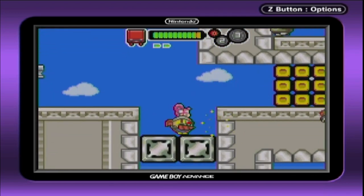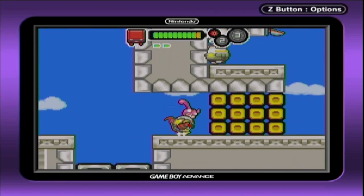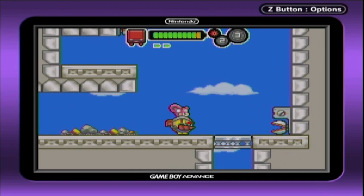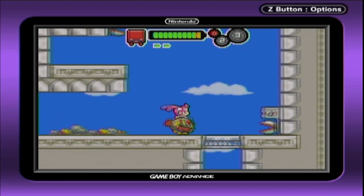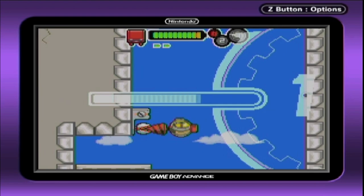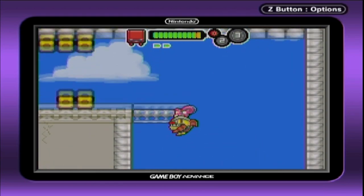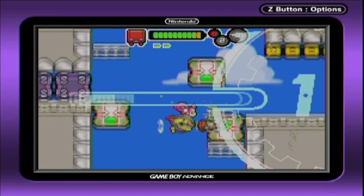We can keep continuing onward. It seems like there's no more switch-type things to bounce all the way up, so we just need to break on down here. We've got some of these guys again — not a big fan because their counterparts also use riot shields, which are no fun at all. We kind of have to jump and reach up here, then fire over and bounce this way.